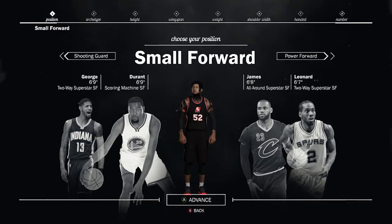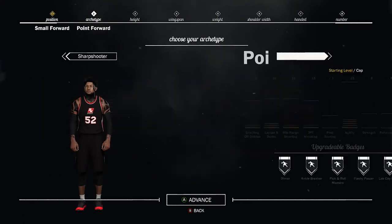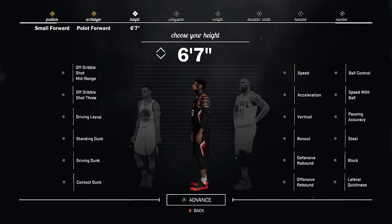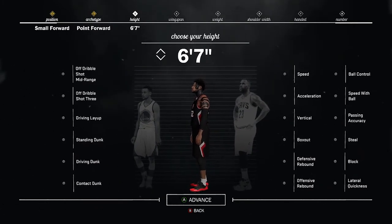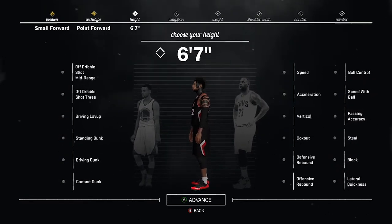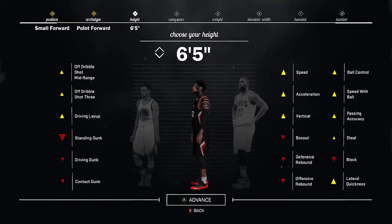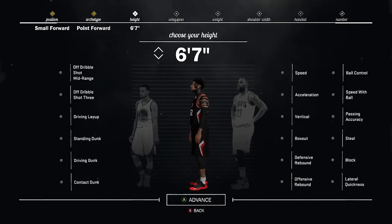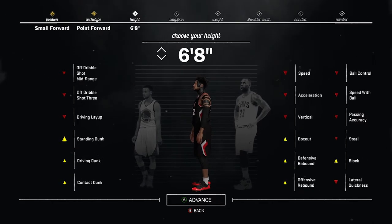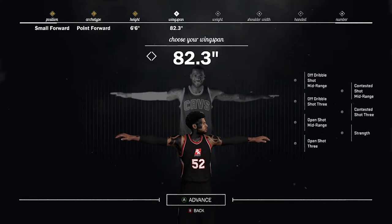Once you choose small forward, we're going to choose the archetype — point forward. Now for the height, most people use between 6'7" and 6'9", but I'm choosing 6'6". You don't see too many 6'6" point forwards. Most people are making the same point forward — always a 6'9" or 6'8" demigod. I'm making a 6'6" point forward.